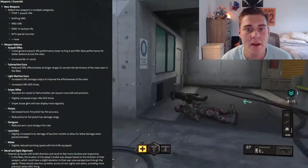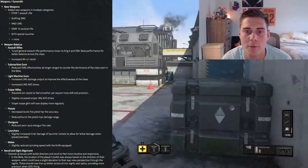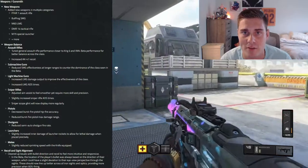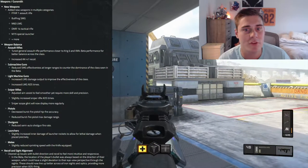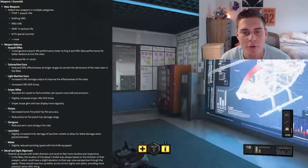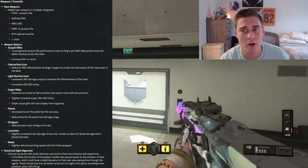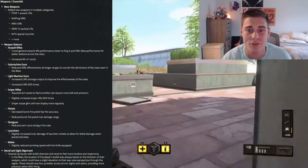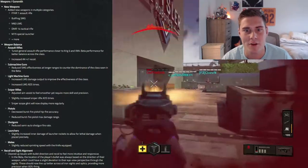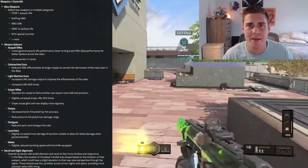Weapon balance — this is something I really like to see. Assault Rifles in general have been brought closer to the KRIG-6 and XM-4 beta performance for better balance across the class. I felt like the KRIG-6 and XM-4 kind of dominated. They also increased AK-47 recoil, which I'm not sure about — the thing was already pretty hard to control. For submachine guns, they reduced SMG effectiveness at longer ranges to counter the dominance seen in the beta. The Uzi, Milano, and MP5 could all fry people at range, and ARs were only good super far away, so I'm glad they made that change.